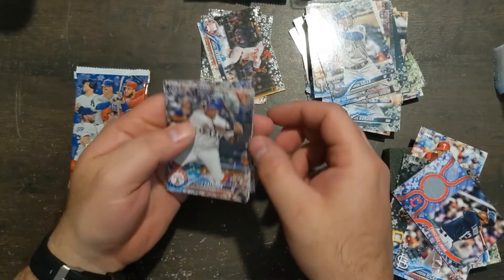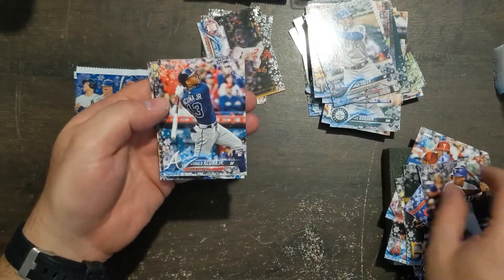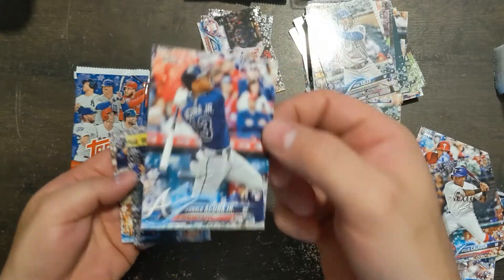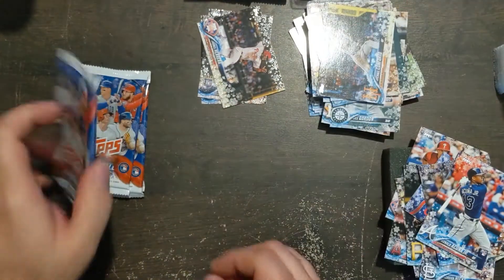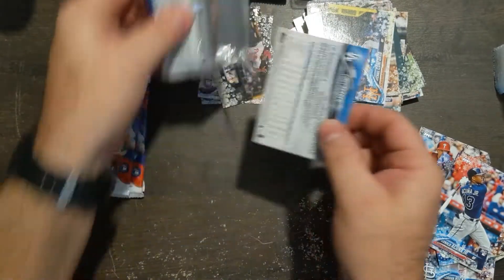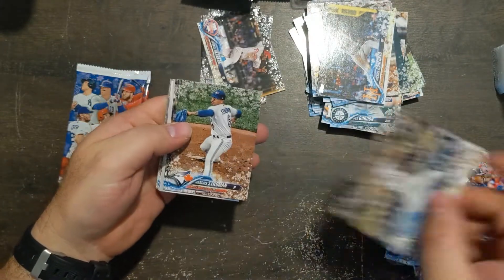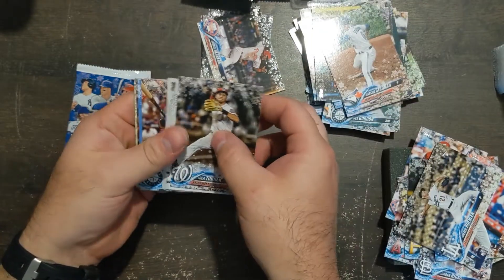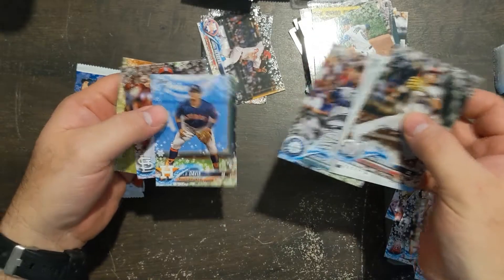In this type of box there we go — Calhoun and Acuna! It's not the snowflake but it's an Acuna rookie fresh out of a pack. Let's see if we can get one of those snowflakes. Corey Seager on the back.